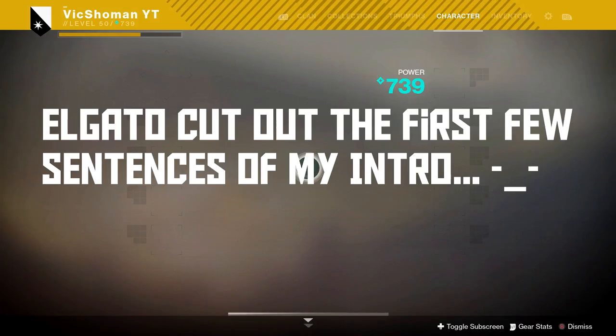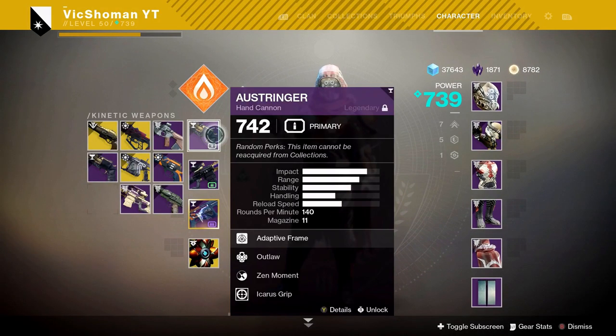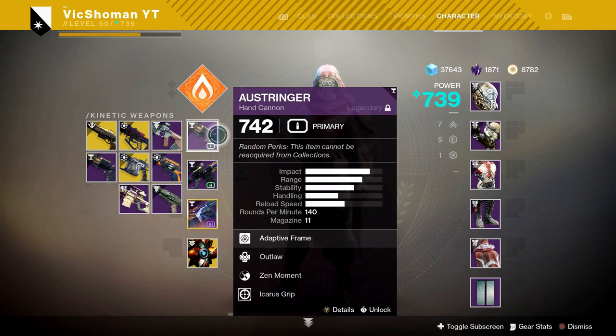So the Austringer, as many of you guys already know, is the D2 version of the Izo Luna from Destiny 1. And I will say it feels just like it — it feels amazing, super duper good. I have yet to get the God roll. I got really close one roll, but I got a couple decent rolls here. I'm still gonna try farming for that God roll.